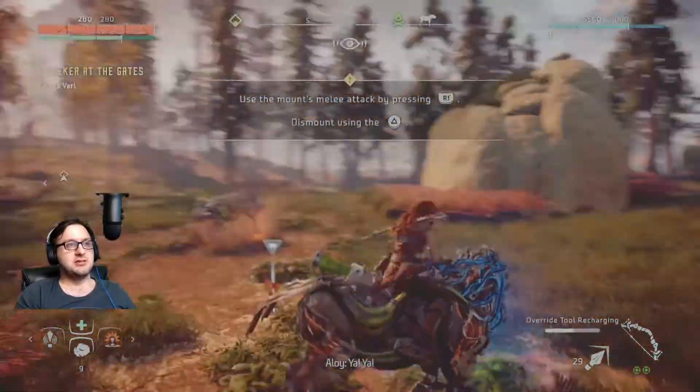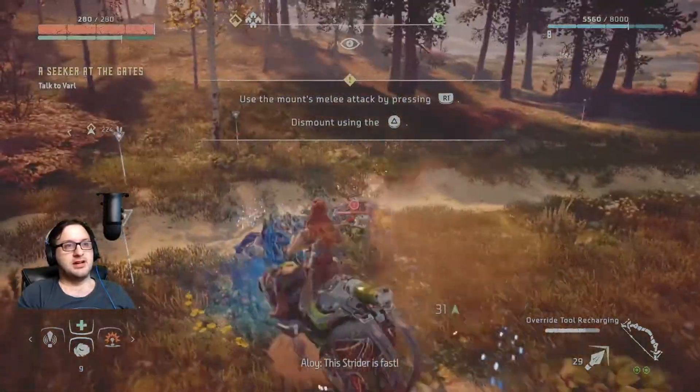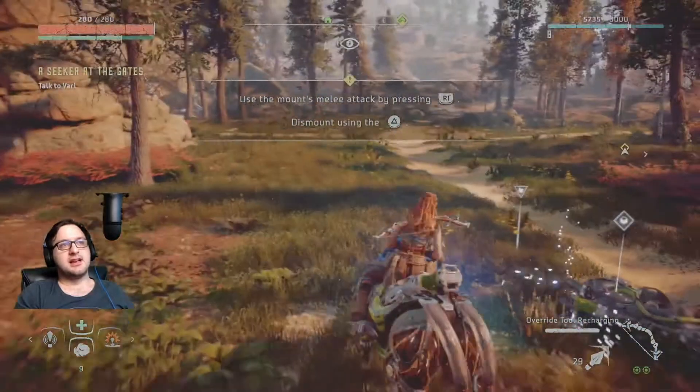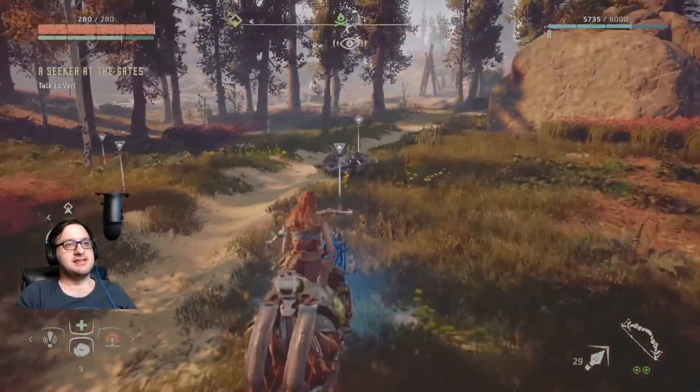Nice, can we attack? So we can use melee to attack and dismount with triangle. This is a beast.